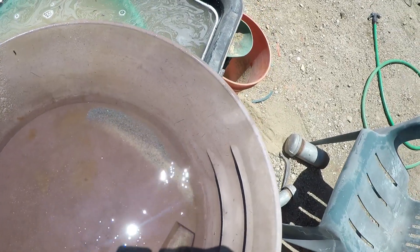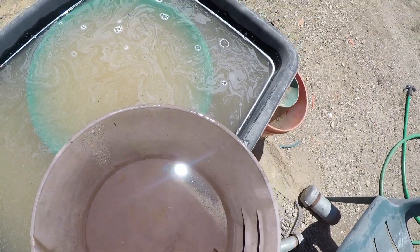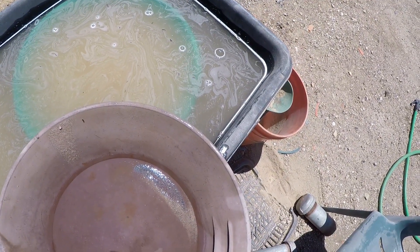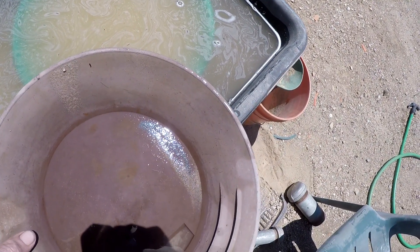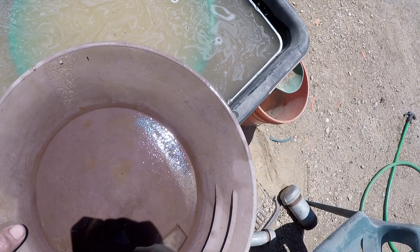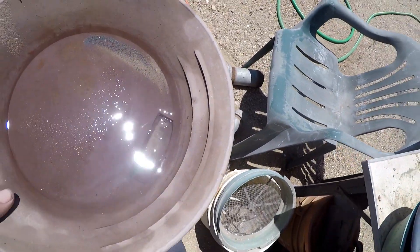Now, in theory, there should be some in the safety pan, just because since this is down to a little under an eighth still, and since this stuff is so fine, even those little pieces could knock the gold out when we're panning. So let me turn this off.